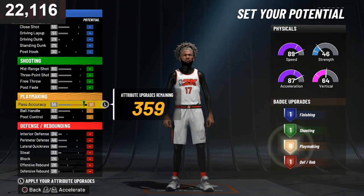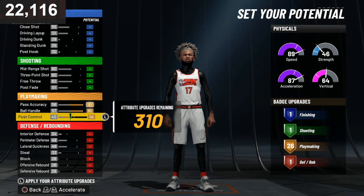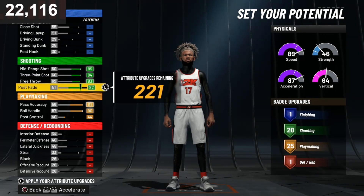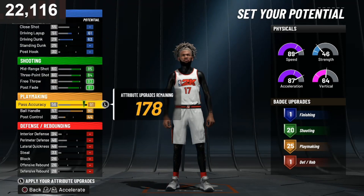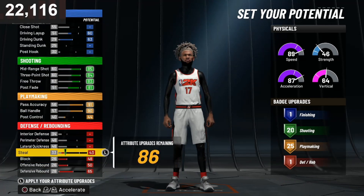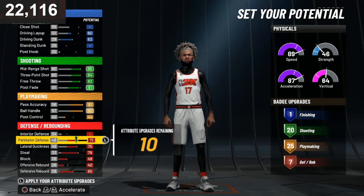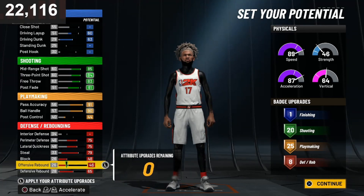This is the playmaking build, so you want to max out playmaking. Then go down until you get 25 — honestly 25 is good for this, you don't need anything more than 25. Gold is down so it's 20. Then you're gonna upgrade your driving dunk and driving layup a little, make it a 60. Upgrade everything on defense, and this is your badge setup for your first build.